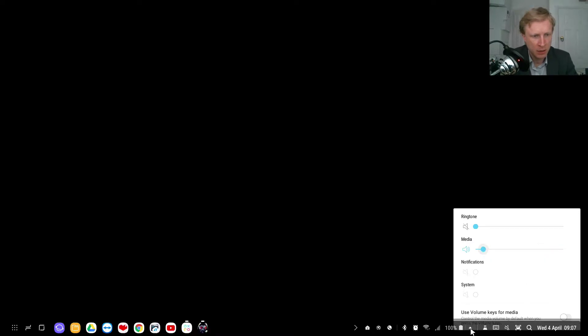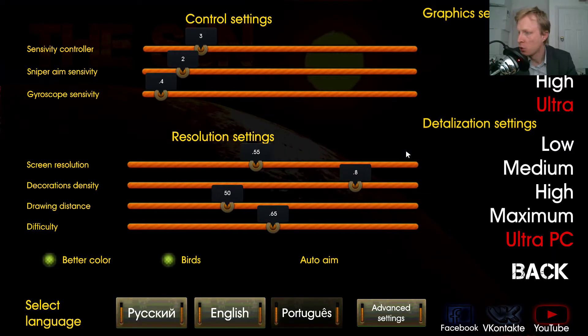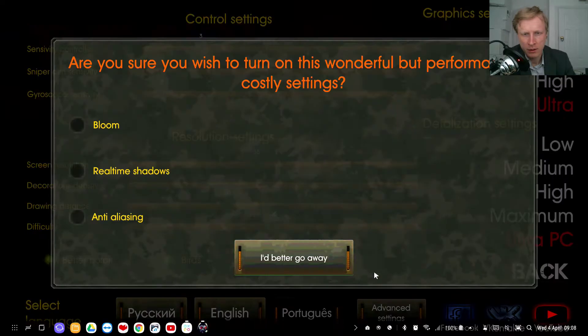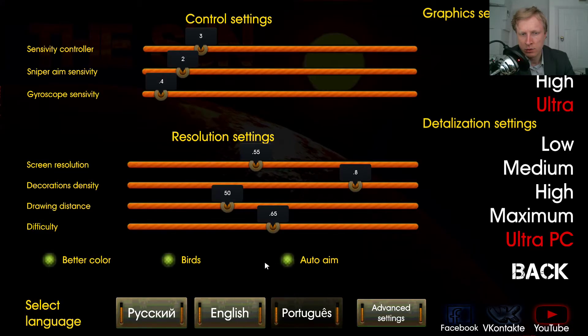I realized the sound had been changed — I need to switch to my internal sound. Sensitivity control, resolution, graphics settings all at low to ultra PC. Advanced settings: bloom, real-time shadows. Auto aim on. Graphic detail and language settings.